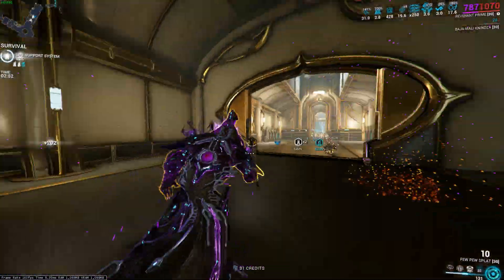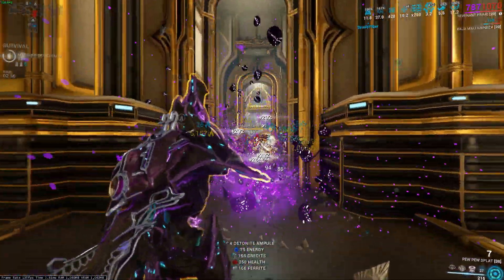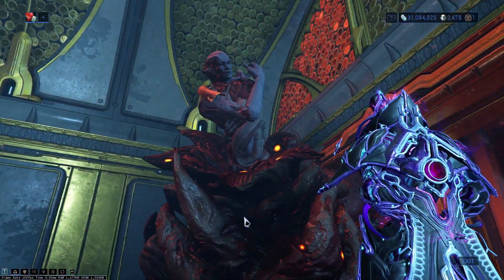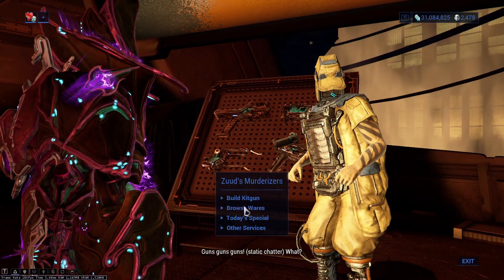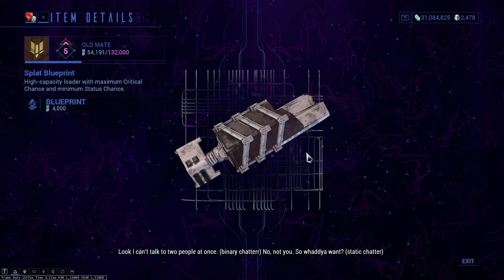The kit gun of choice is my Pew Pew Splat kit gun. A lot of people have been asking me — well here you go, now you can find out what this weapon is. The parts can be obtained from Father, that is gonna be the Chamber, which is Spore Laser, and the Loader and Grip are obtained from Rude Zed on Fortuna — the Splat and Haymaker respectively.